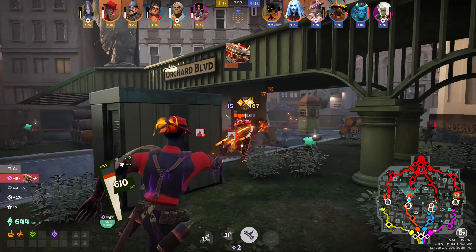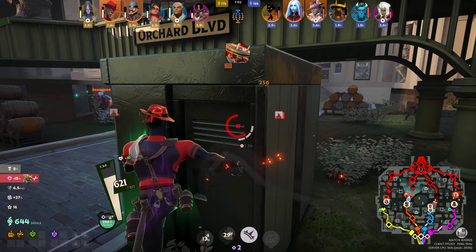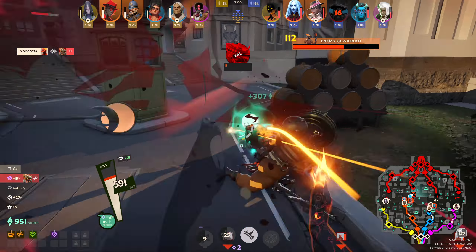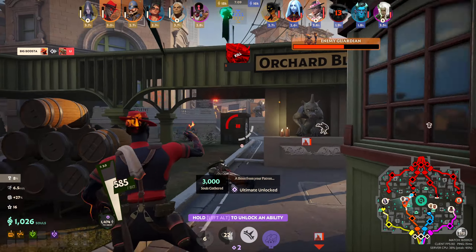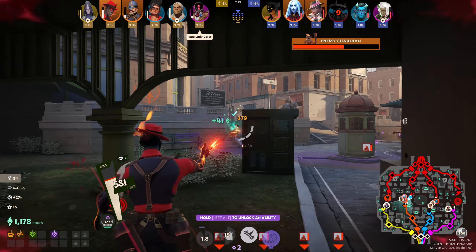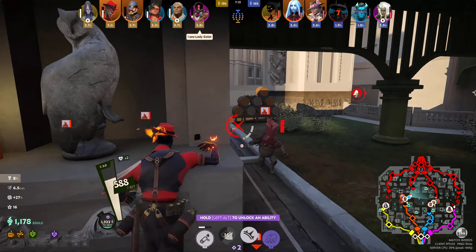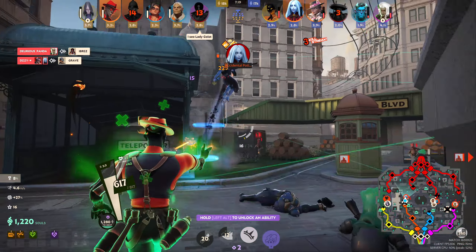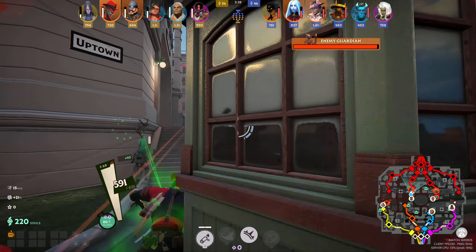You want to make sure you're securing souls to get the extra currency. This also comes into play when your teammates fall — you have the ability to deny half the souls the enemy is going to receive. So it's crucial that you keep tabs on your teammates' and enemies' health bars to stop the enemy from gaining extra souls.